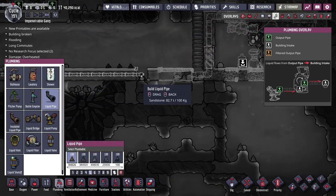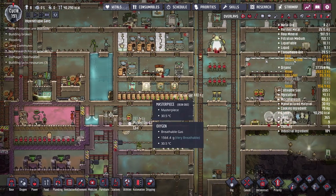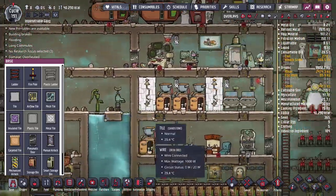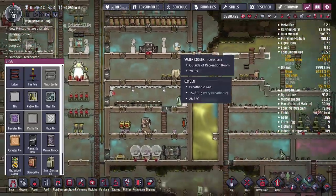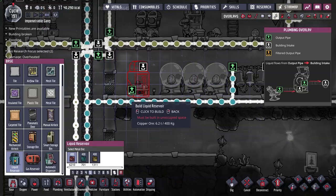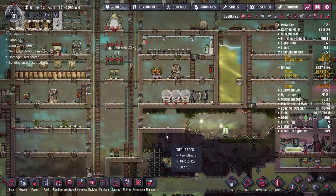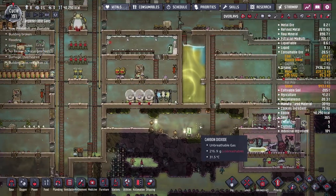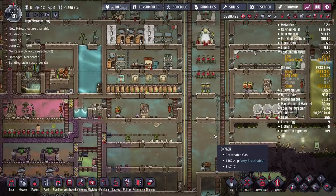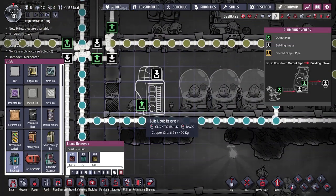I'm not sure we should store all water in liquid reservoirs because duplicants can't manually pull water out of a reservoir — as we just saw someone grab water from a pitcher pump for the water cooler. So for now I'll store the sieved water which is full of food poisoning but not polluted. It's also probably a good idea to store polluted water in a reservoir as well, since we don't need to manually access it and it would be easier to pump stray polluted water into a compact reservoir rather than the big open body of water.